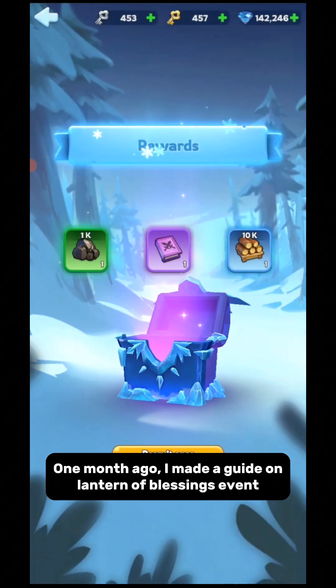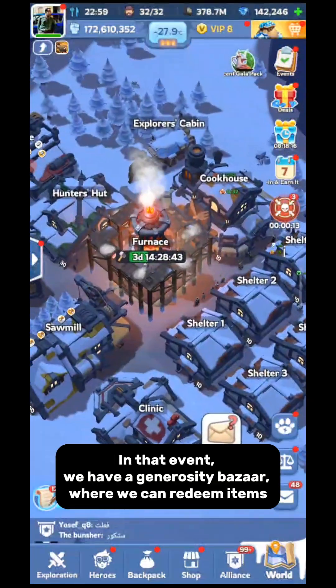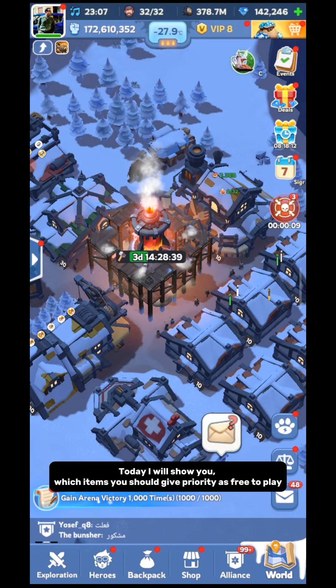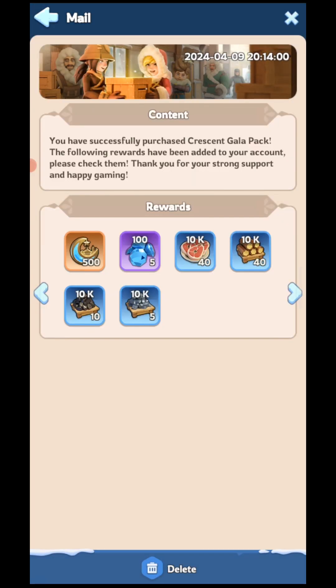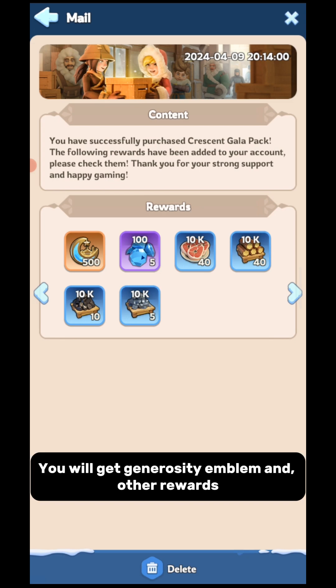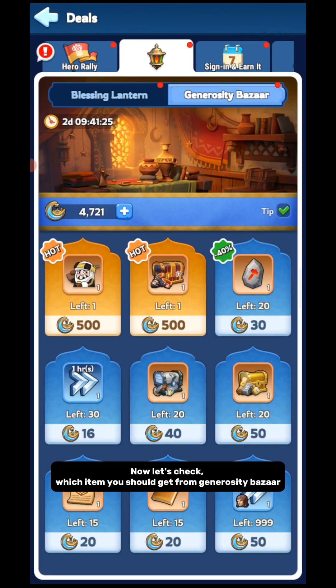One month ago I made a guide on the Lantern of Blessings event. In that event we have a Generosity Bazaar where we can redeem items. The game has also sent us a gift to celebrate Eid — don't forget to claim it. You will get a Generosity Emblem and other rewards. Today I will show you which items you should prioritize as a free-to-play player from the Generosity Bazaar.